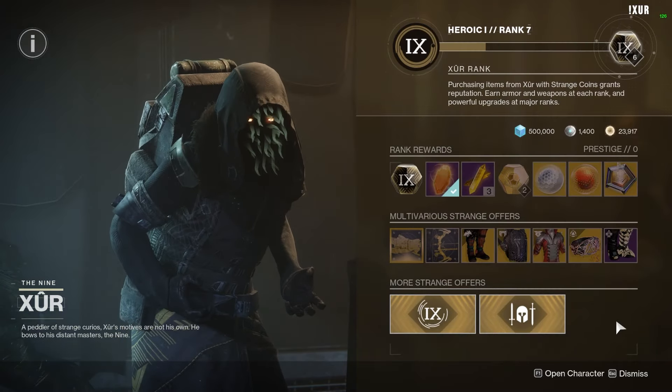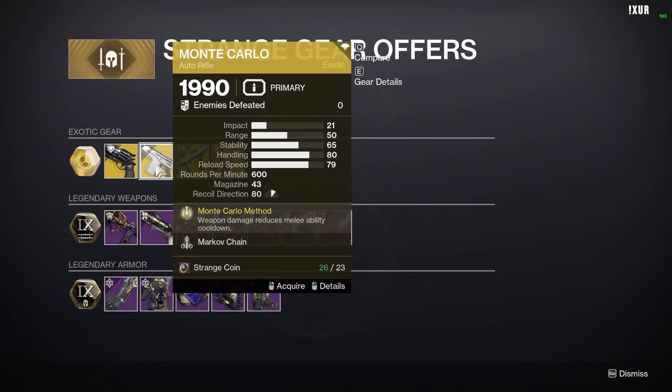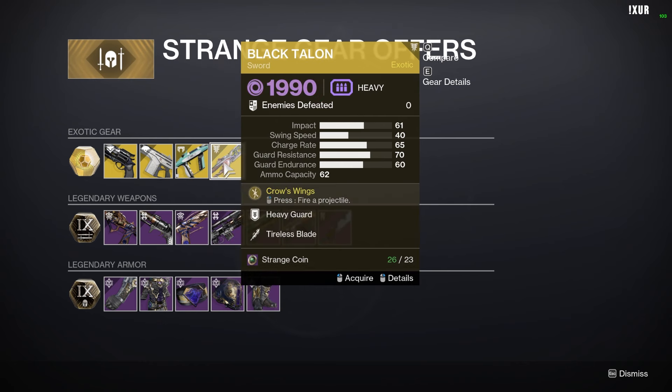For our Strange Gear offers this week we're going to have Hawk Moon with Quick Draw, Monte Carlo, Risk Runner, and Black Talon.